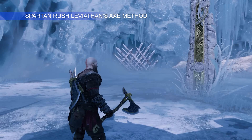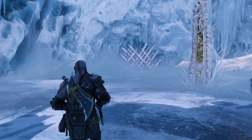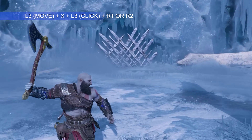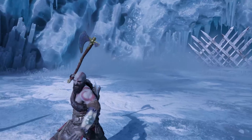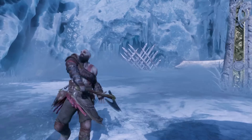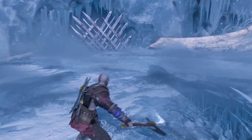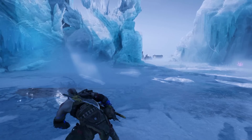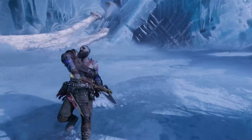Without further ado, let's get into it. For those of you that missed my previous tutorial, I'll quickly remind you how to perform Spot and Rush — a quick sprint into a melee attack, whether light or heavy. While dodging to any side, click the left analog stick in while holding it forward, followed by a light or heavy attack. You can use this as movement when chasing runaway bosses.